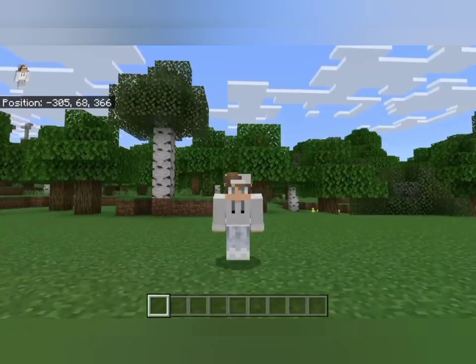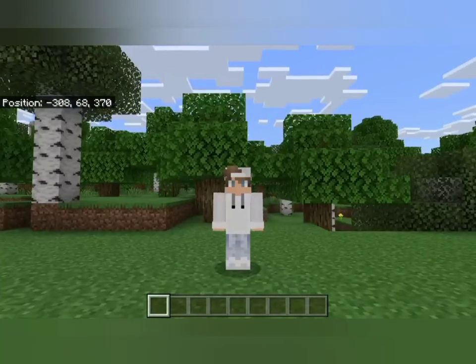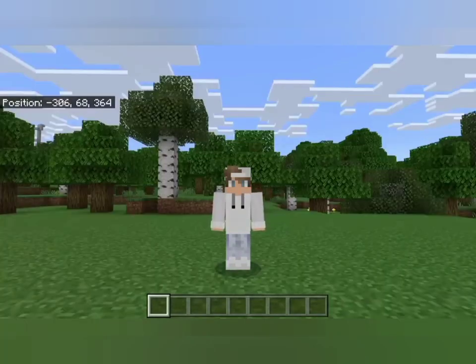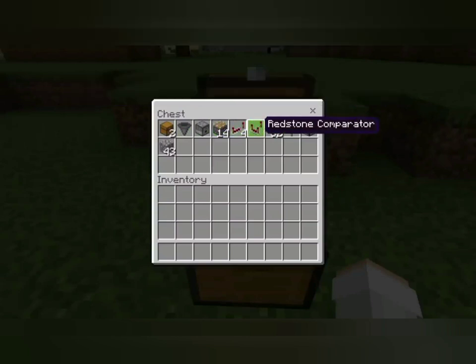Among all the best Minecraft farms on the list, the tree farm is easily the most complex one. It can take you hours to collect resources and build this farm. But once it's ready, it's also the most efficient one on this list. Other farms, at their best, can give out dozens of items within an hour. But a well-made tree farm gives out 10,000 plus blocks within the same time.